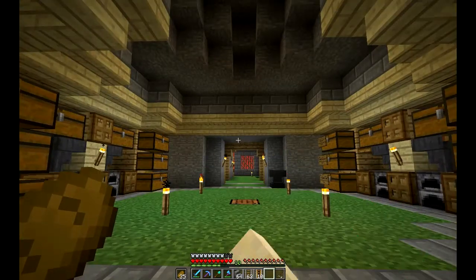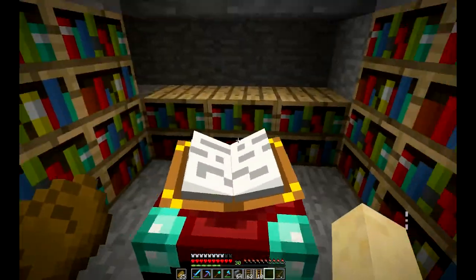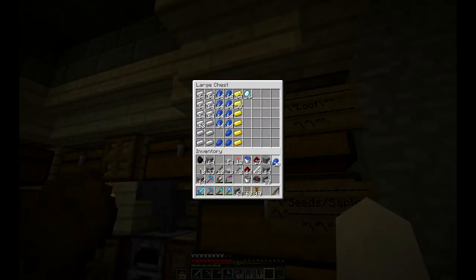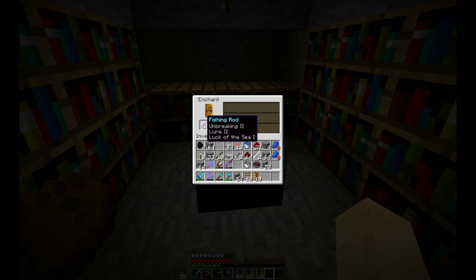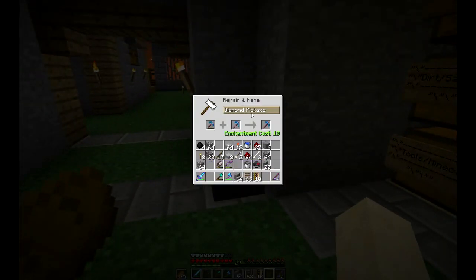I've been working away down in the mine. It's actually a day later now. I had some stuff to do but it's time to do an enchantment. Always forget the lapis. I'm going to enchant a fishing rod — Lore 2, Luck of the Sea 1. And I also wanted to rename this pick. I'm just going to call it Digger because it's Efficiency 5, Unbreaking 3.